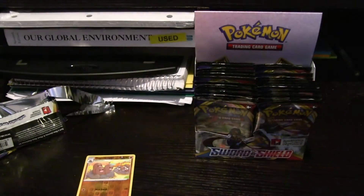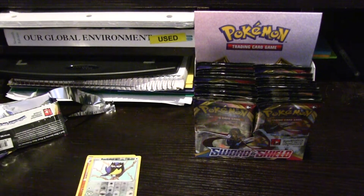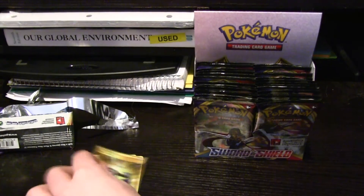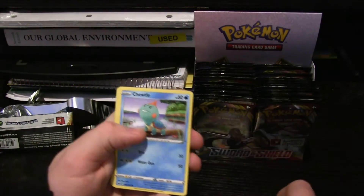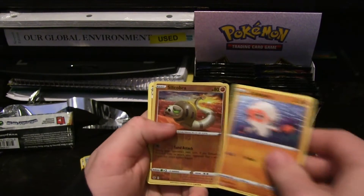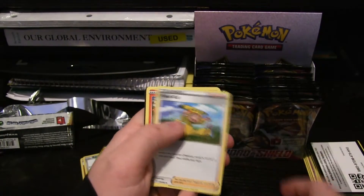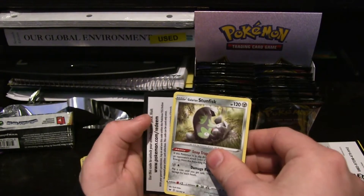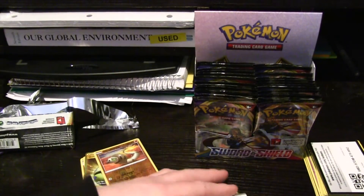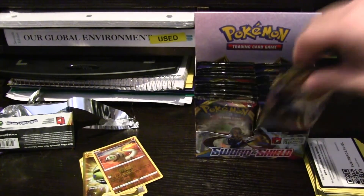Now we got another Sword pack. That hollow — that's a new one. So we got Roselia, Chewtle, Blipbug, Rhyhorn, Clawitzer, Silicobra, nice Hollow Grapploct, Energy, Poké Kid, Heatmore, Galarian Stunfisk — nice. And whoever wants these codes can have them, cause I don't play the online TCG.